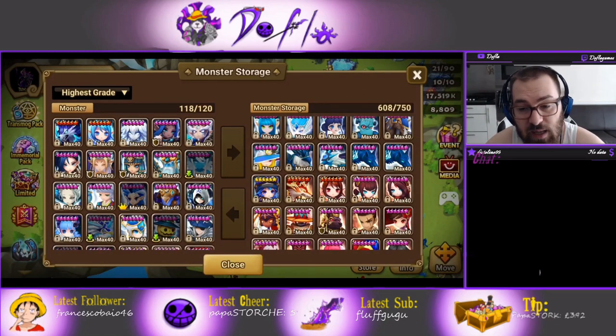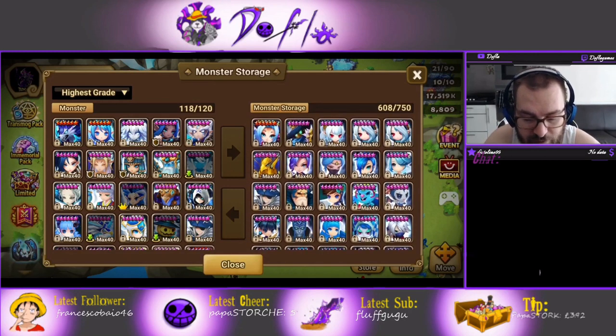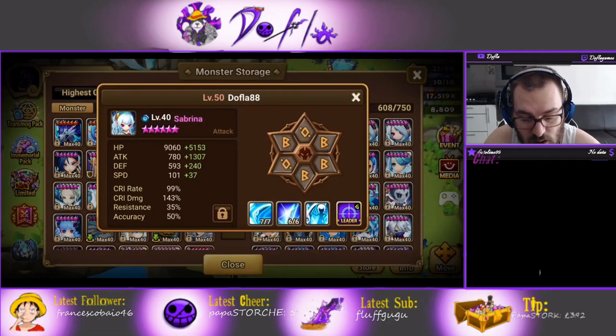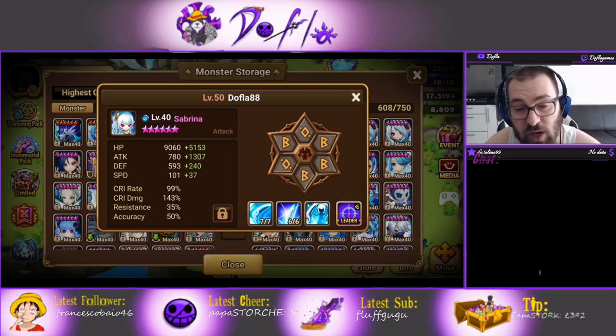Two shield sets are enough for Necro - it definitely works. If you have higher attack and crit damage on your twins, get a third shield set. Sabrina is a key monster for Dragon and Necro because she has defense break on skill 1 and skill 2. You need that defense break - if you're not using Shayna, you really need Sabrina. Talia alone won't team up correctly without Sabrina, so Sabrina is really important.